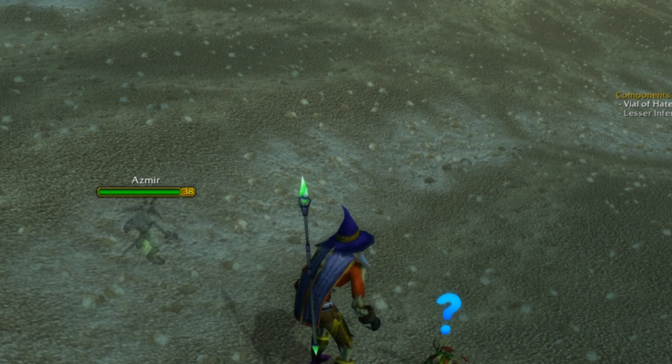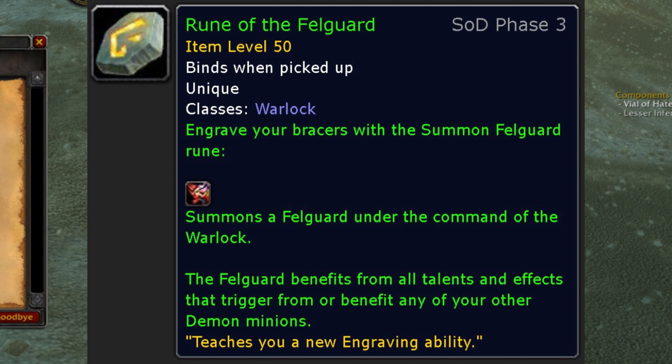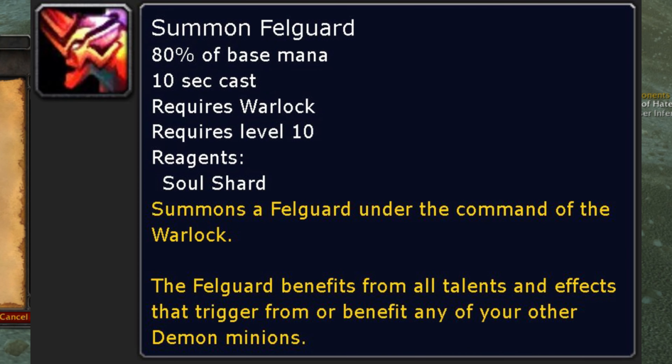Every time your Imp returns from his journey, you have a chance to receive the Rune of the Fell Guard. Right click the Rune, and there you go — you have Summon Fell Guard.